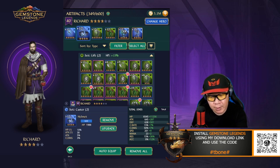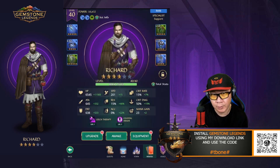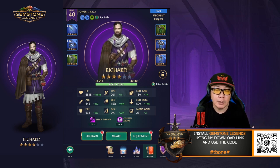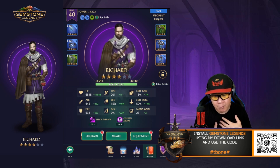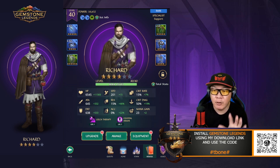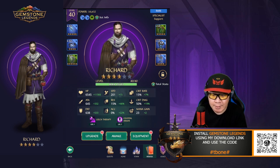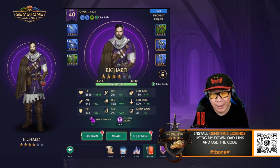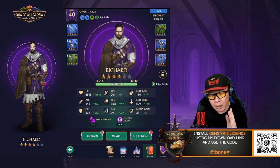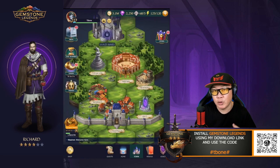I have two sets of caster equipment here mainly because I'm looking at his mana game. It starts at 23 and I'm trying to get it to 25 so he only needs to match four gems to activate his skill. But I don't think it's absolutely necessary — I'm testing this as an experiment. If you have better equipment to give him more health and defense, that's probably better, especially since caster sets aren't easy to come by. I'd save them for heroes that can really benefit from it and focus more on health and defense for Richard.